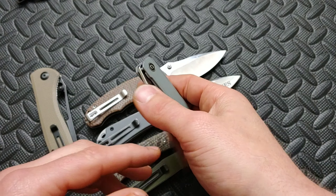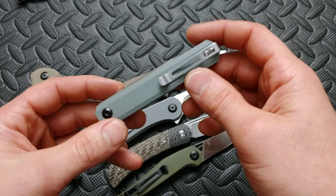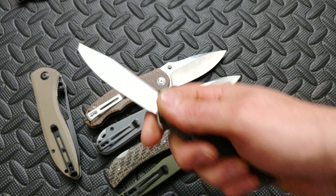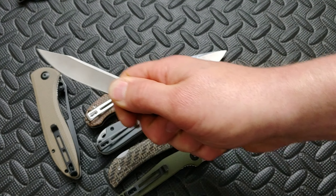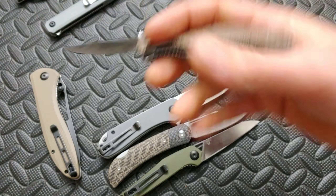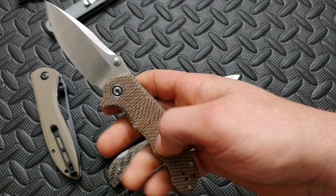The clip point blade on the Chronic is very useful and very thin behind the edge — just a great little user knife. When you hold it, it almost feels like you have a razor blade coming out of your hand. It's really cool. I really like this knife. Next up, the Hooligan in micarta — this one is the snakeskin micarta version; it comes in other versions as well.